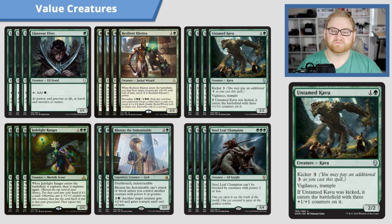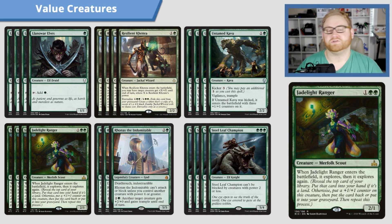That's not to say Explore is out of the deck entirely. We do have four Jadelight Ranger, still a fantastic card — a three-mana 2/1. When it enters the battlefield, Explore, then Explore again. The double Explore hopefully gives this the power to be a 4/3, which is very, very good. If not, it's a 3/2, which is fine, meaning we can hopefully get a land and filter through our deck a little bit.